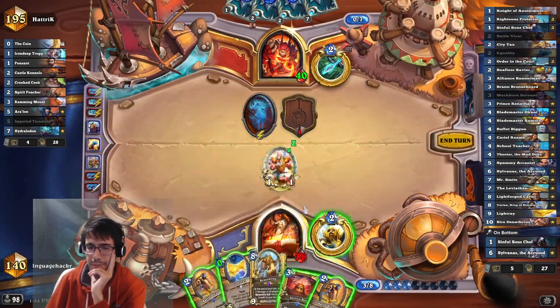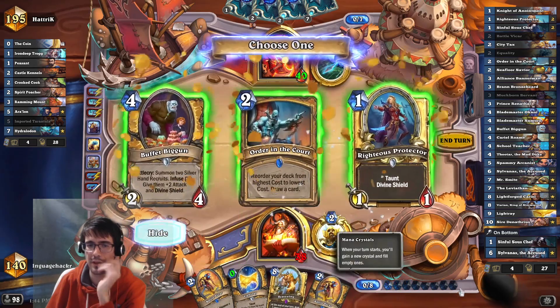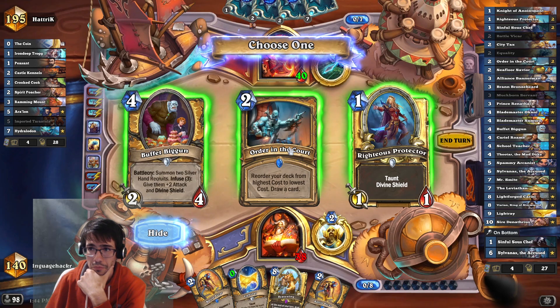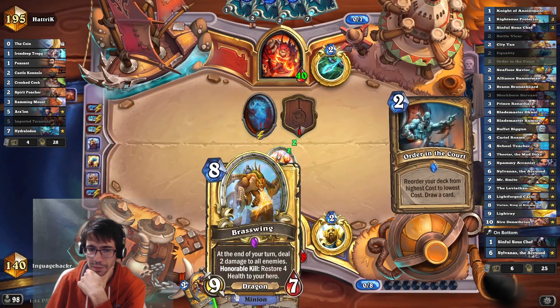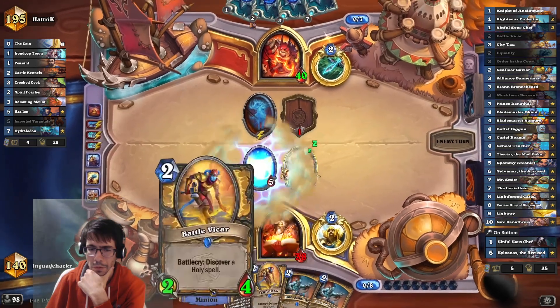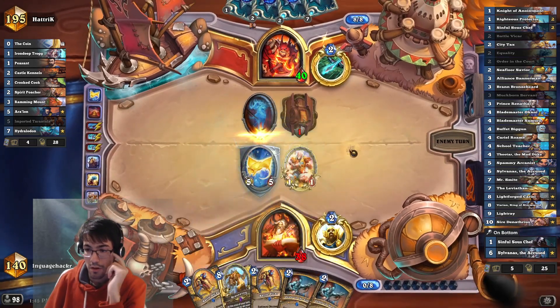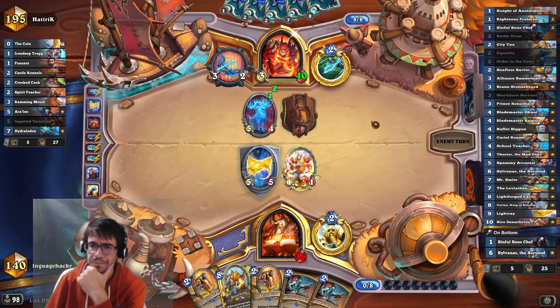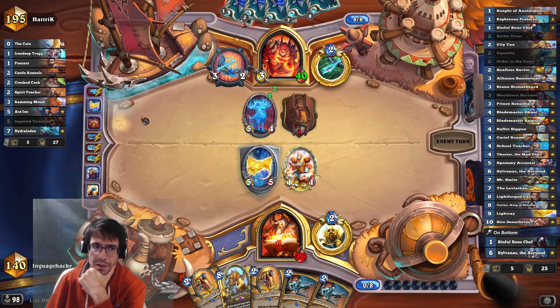How good is a 1/3 this turn? It's not that insane. So I'll actually cast the spell last, like an idiot. This draws two of these, but I kind of want this vicar card in my deck — that sounds pretty good. Not having another Equality means the 9-drop is kind of bad for us.